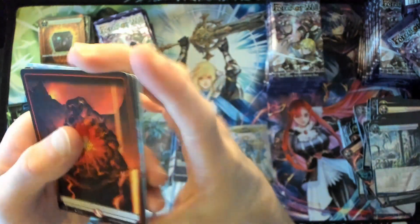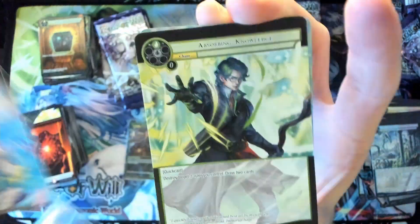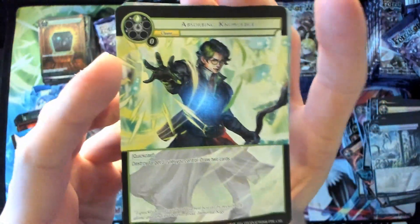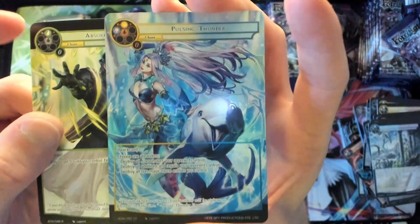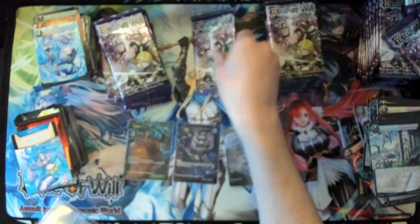Nothing special, basic stone, will coin for Olivia, Absorbing Knowledge as our rare slot, and Pulsing Thunder super rare for full art — very cool.